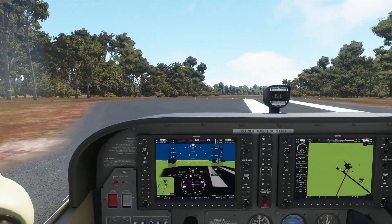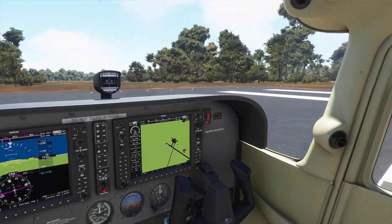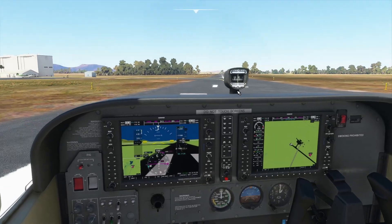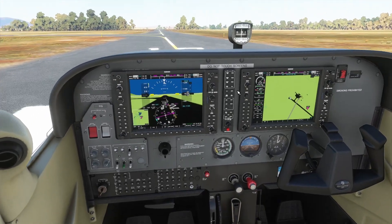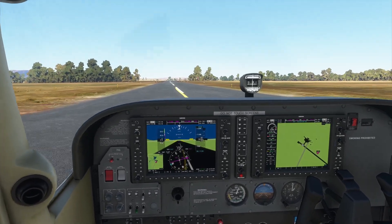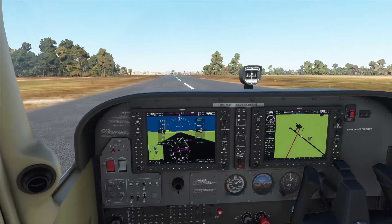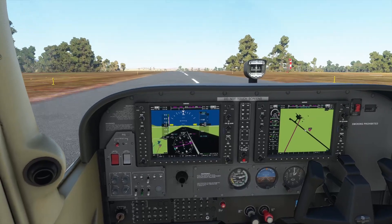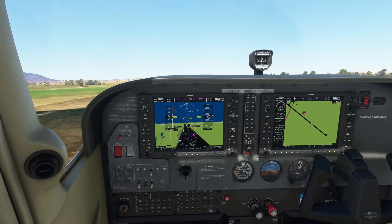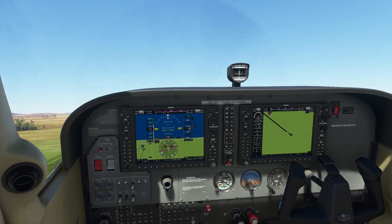We're going to taxi out, climb to three thousand feet, and track direct down to Warrnambool. Ararat traffic, Foxtrot India Golf, taking off active runway. All right — we'll do a rolling start, everything is okay, trim is set, passengers are on board. It's a nice little airfield to run out of. The windsock is saying it's absolutely calm. Now we are showing weather has picked up — we've got a slight crosswind from the left, only one knot and kind of behind us.